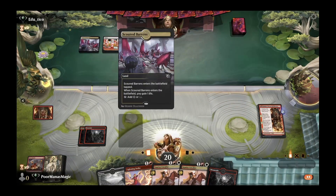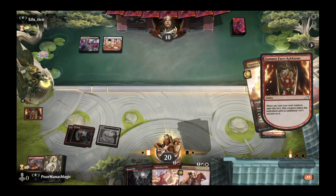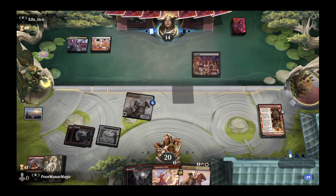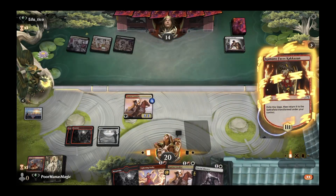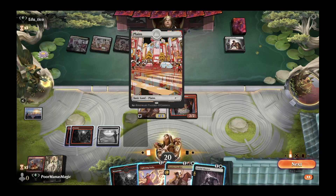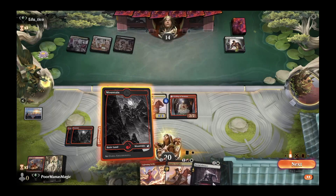We play our Mountain and our Cavalier, coming in at 4/4 — above cut-down range but still vulnerable to most removal. The next turn our Kumano flips and we can play another Sunrise Cavalier. Kassia's Welcome suggests this is the token-control build. For this matchup I think I'll hold back the Sunrise Cavalier since a four-mana board clear could be coming. We have Lightning Strike in hand, six damage on board getting them to eight, and we're one top-deck away from winning.